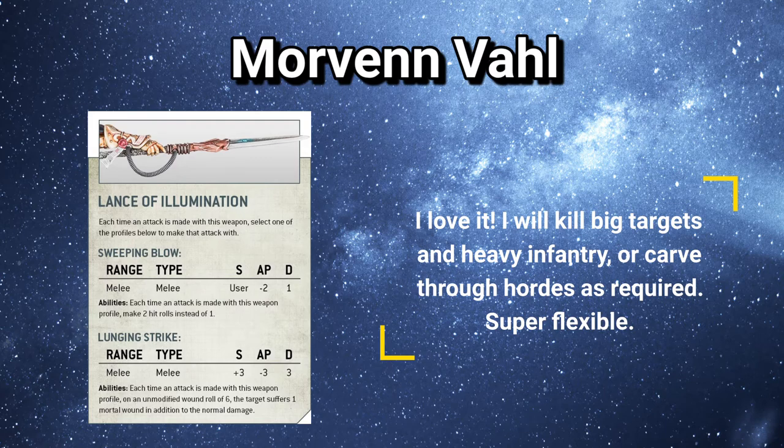Alternatively, if you're up against big targets or Marines, you've got the Lunging Strike, which is damage 3, Strength plus 3 — so Strength 8 in practice — and a minus 3 AP, so it's very effective. It also has the special ability to cause mortal wounds on a wound roll of 6+. You're going to do a lot of damage with this weapon against a single target. You've got 3 damage apiece — it's not going to be killing Knights anytime soon, but it can be the Coup de Grâce and do a lot of damage to characters. You've essentially got a Dreadnought Close Combat weapon there.